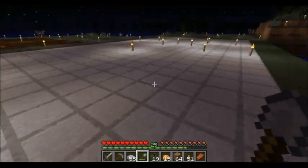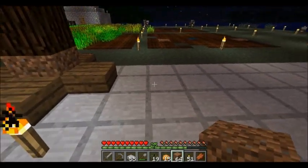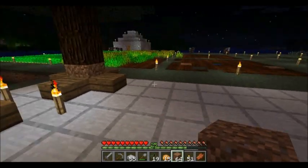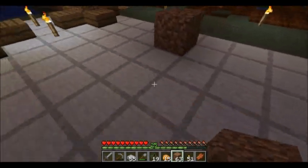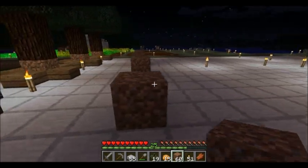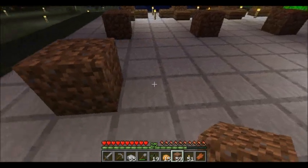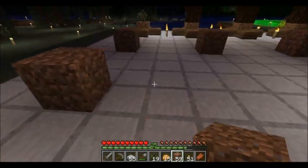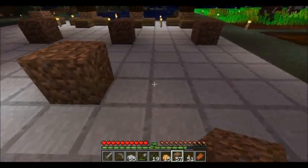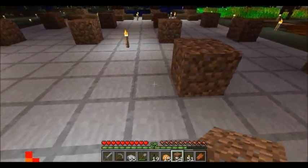Alright guys, I finished creating this little platform for the tree farm. Let's make the tree pods — these are three blocks apart. I think we'll have two rows for each type of skinny tree, and then we'll have the big jungle trees at the end. There are three types of skinny trees and then the jungle trees. We have all the different types of saplings.